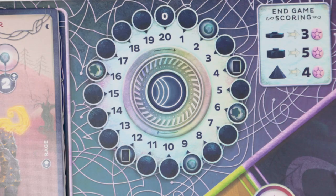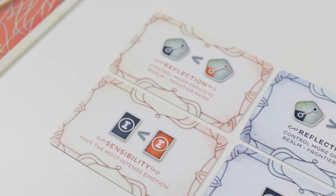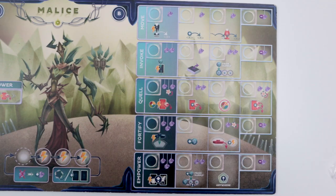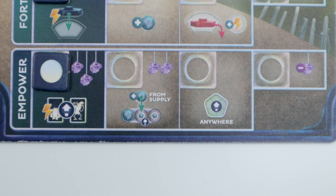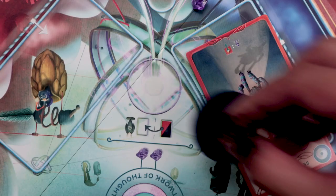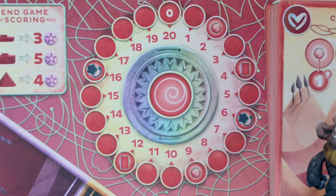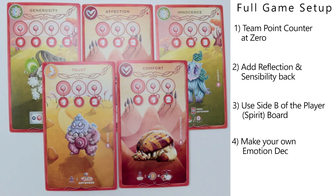Once you get the hang of the basic game, here's what you're adding to make Cerebria a full game. Place each team's point counter to zero. This time you're going to add all of the common aspiration cards, so you're putting back Reflection and Sensibility for common and hidden aspirations. You can also use side B, which gives unique spirit actions. For vibe tokens, you can choose any starting actions to unlock, which now includes the Empower action. For emotion cards, you can set up the deck any way you like — no pre-built deck — you just have to use 16 mild emotion cards and you can't have any more than two copies of each card. You can also place your spirit figures anywhere you want to start.